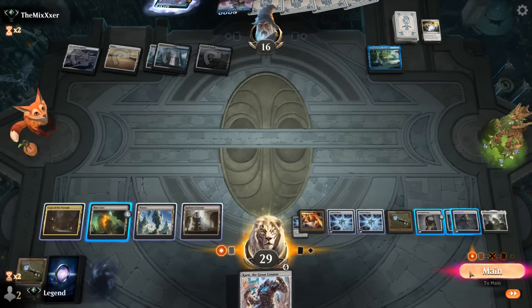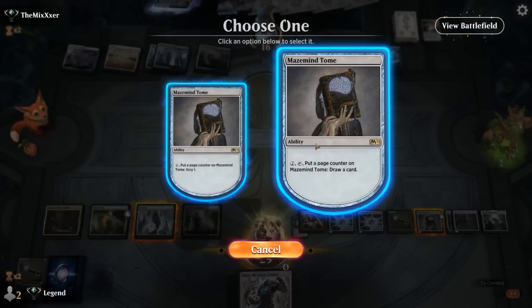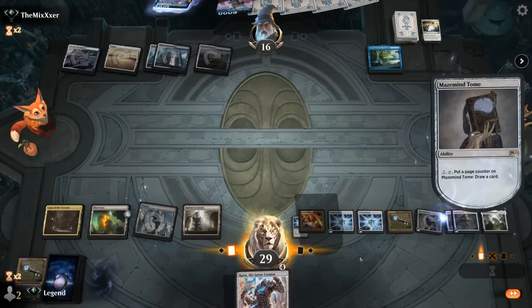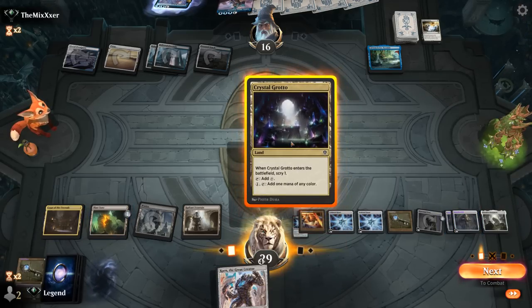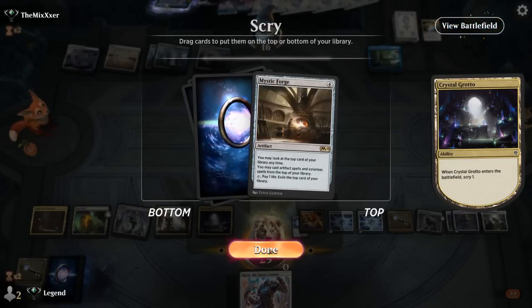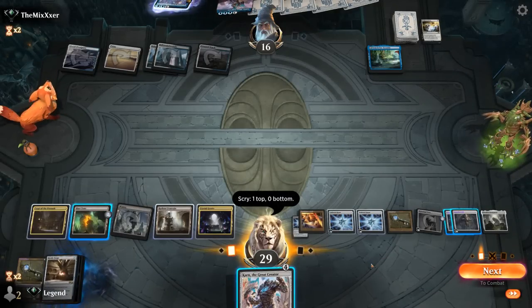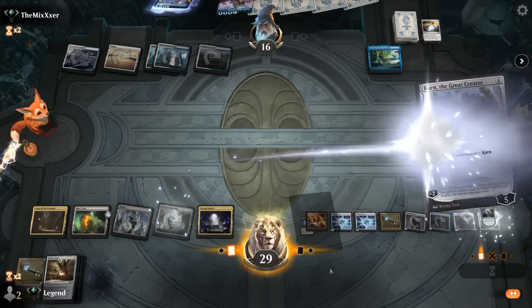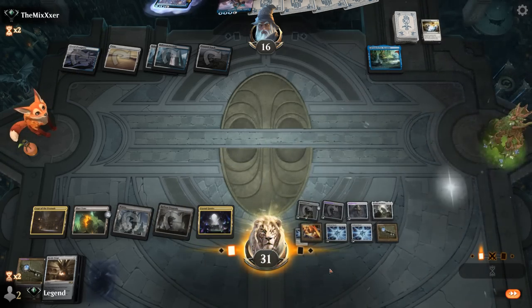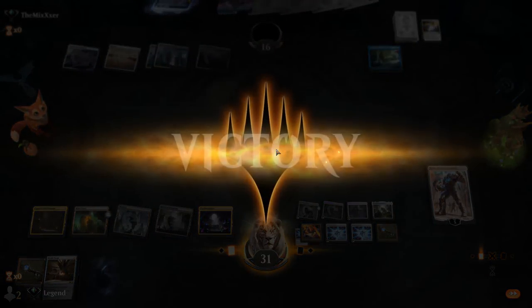I can play Karn to get a One Ring. Could also go for Paradox Engine. I guess we'll see what Maze Mind Tome finds first — a Grotto. See what's on top — Mystic Forge, that's a good one. I can play Karn, get a One Ring, and then I'll be able to draw into Mystic Forge to keep going. And our opponent scoops it up. Sweet, on to the next one.